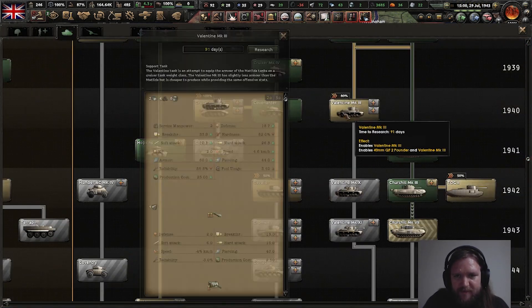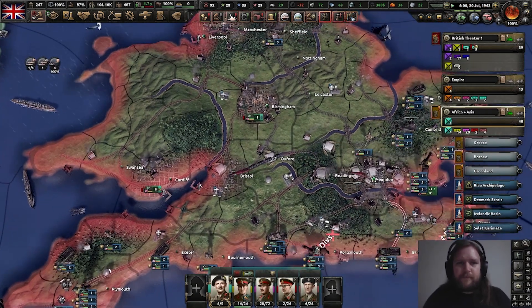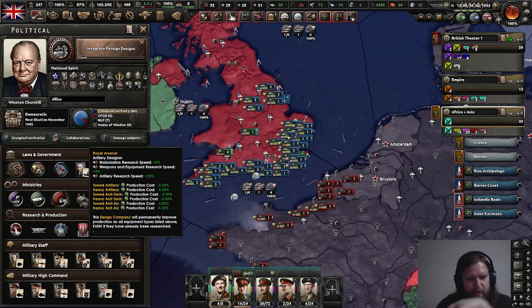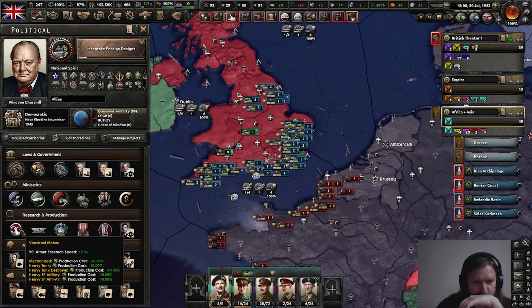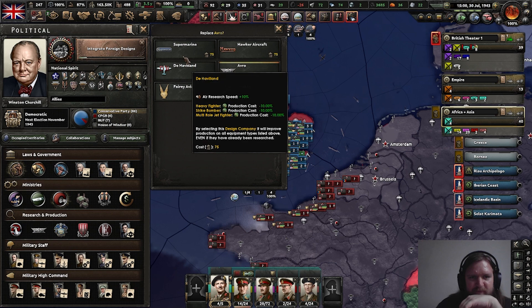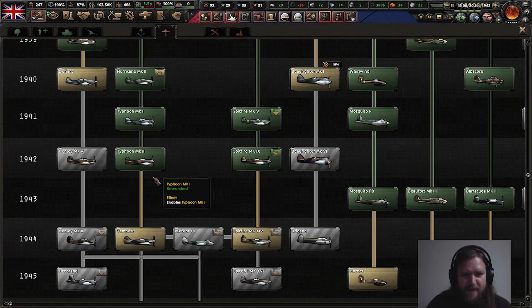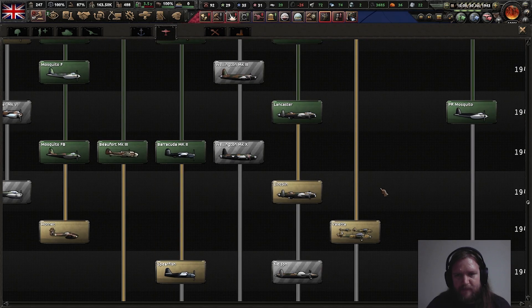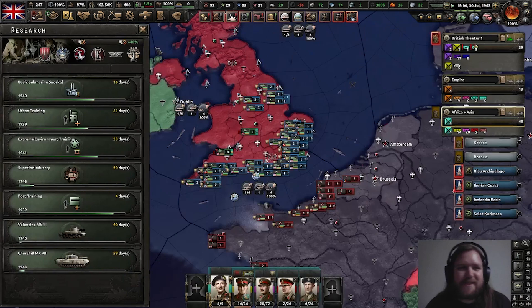And we may as well also get the Valentines now that we can get them cheap. And we could also change Avro out again for Supermarine because 1944 is going to have a wave of these planes. Although we could also then get the Lincoln - in fact we could research the Lincoln ahead of time. That means I'm replacing the Lancaster too early, that doesn't feel good.